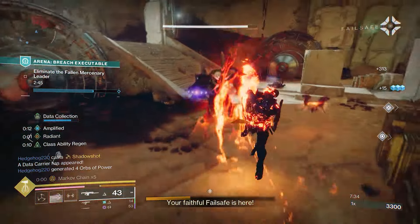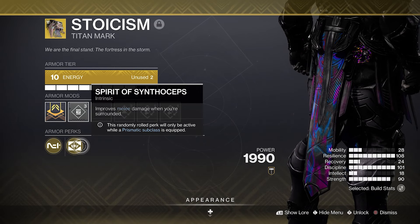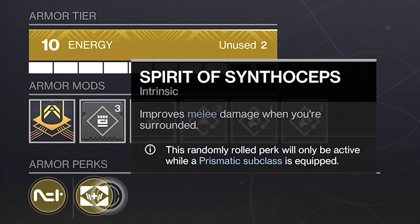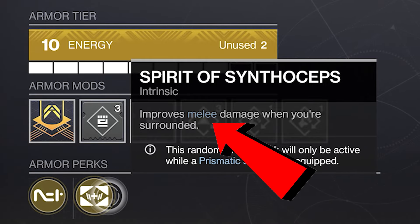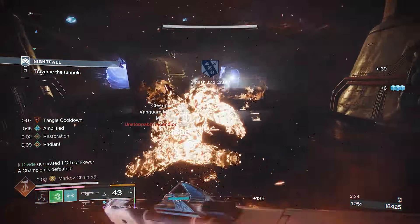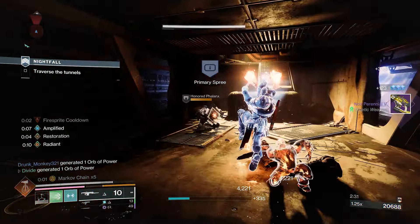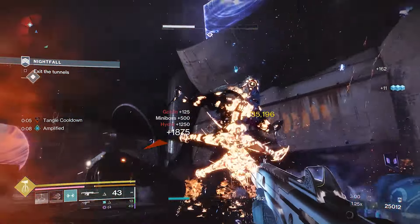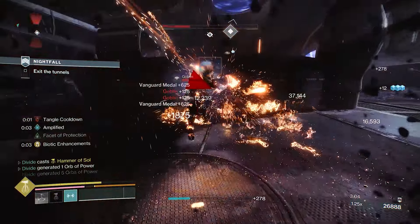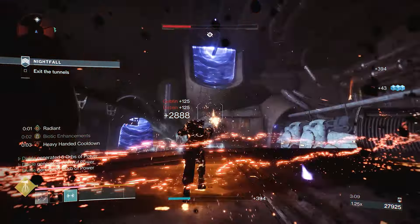One thing to note about class items versus the original exotic is that you don't get the full benefits. For Synthoseps, for example, the Spirit of Synthoseps class item perk only improves melee damage while surrounded, whereas the exotic itself improves melee, glaive, and super damage, as well as weapon handling and reload speed. With this build we don't need most of those benefits — we only care about improving melee damage, so using the Synthoseps class item with one other good melee-affecting perk is a really solid choice. But to be clear, you don't need any exotic class items — you can use Synthoseps on its own and the build will still work perfectly fine.